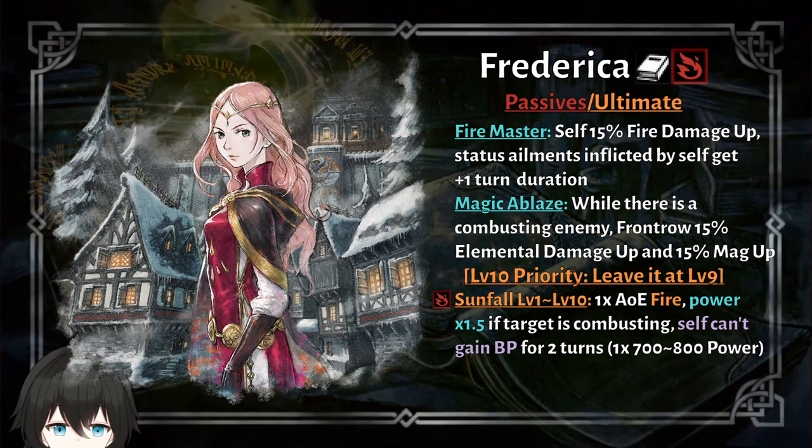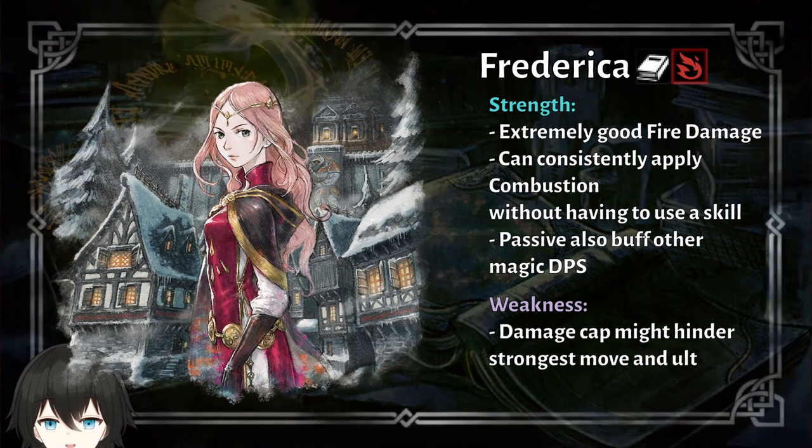Her ultimate is just a big nuke that hits really hard compared to other ultimate nukes, but because it has a downside to it, only use it when you think you can finish the battle with it. Frederica can put out a lot of fire damage and very consistently applies the combustion status effect. But she does have a problem in that it's very easy for her to hit the damage cap. There is a way to mitigate this though — starting with Restore of All Chapter 4, that's when they introduce Moonsoul, which can help raise the damage cap of your weapon, so Frederica would benefit from it a lot.